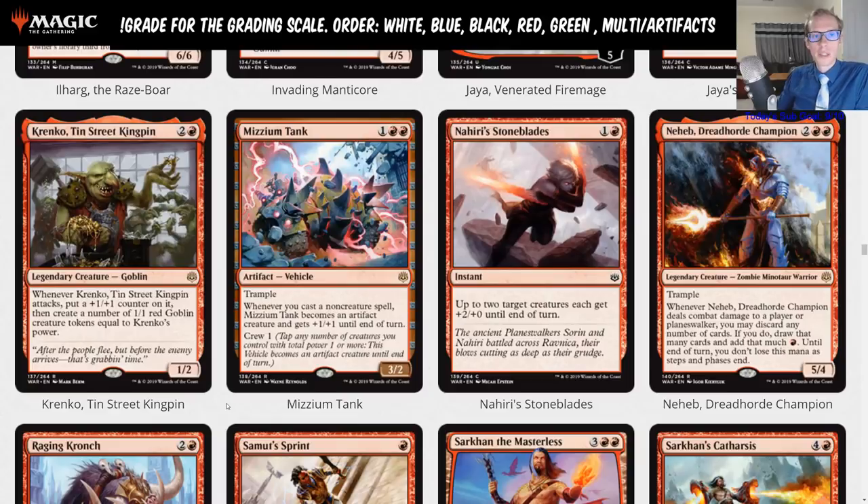It could go well in the Boros heroic deck — it works with Aurelia, Exemplar of Justice, who pumps up the power. You curve Krenko into Aurelia, and then you attack with a four-three trample that also makes four goblins. Krenko into Aurelia is a really nice curve right there.